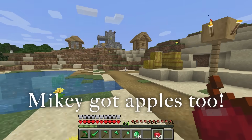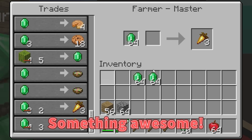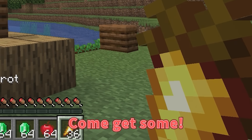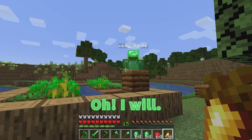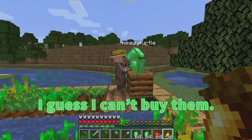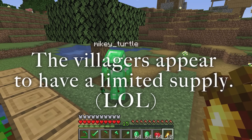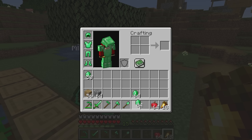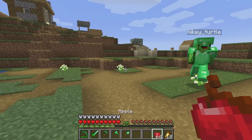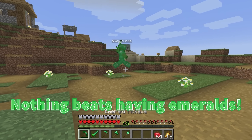I see more farmers over there! Let's trade! What does he have? Something awesome — golden carrots! Come get some! He won't sell me anymore! Well, I'll give you half of mine! I can't believe we can buy rare things like golden carrots! Emeralds are the best to trade with! We have apples and golden carrots — we won't go hungry! Nothing beats having emeralds!